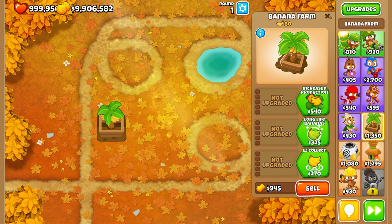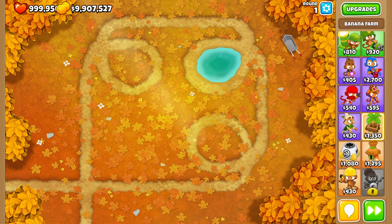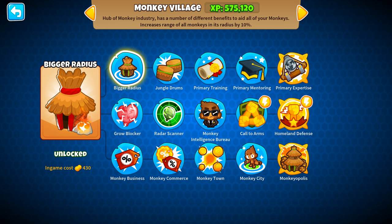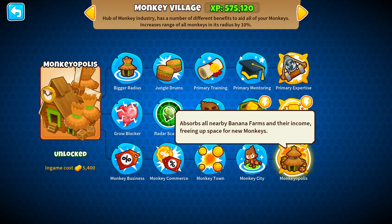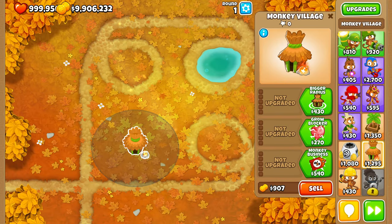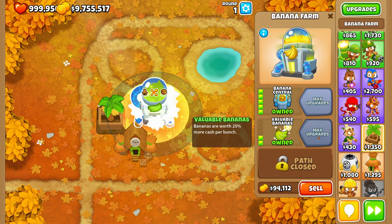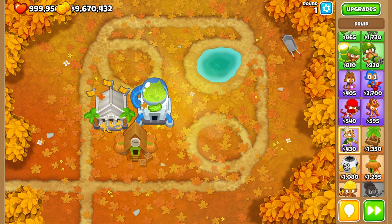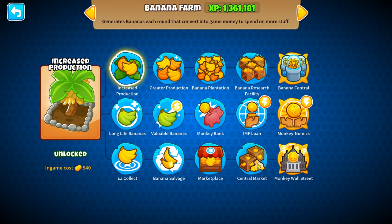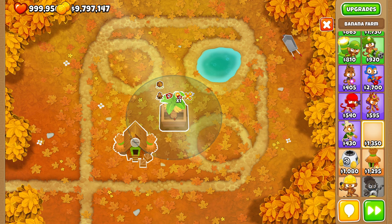Let's talk about other ways to increase the performance of your Monkey Farms. Starting with the Monkey Village — there are only two things to be aware of for cash generation: 0-0-4 Monkey City and 0-0-5 Monkeyopolis. Monkey City isn't worth it for most farms, but if you've got a max path tower like a 5-0-0, 0-5-0, or 0-0-5, Monkey City will increase its yield. For tier 4s, ignore the middle path and you need at least 4 tier-4 farms on the top or bottom path around it.